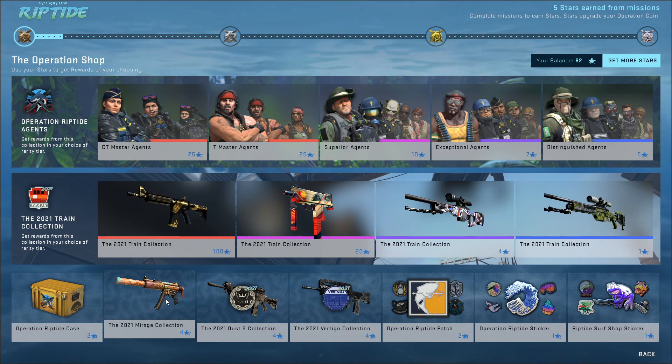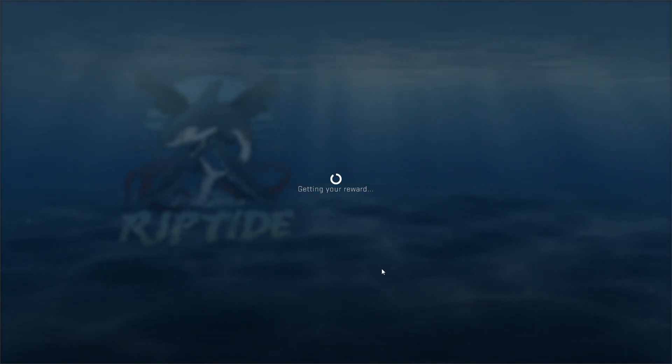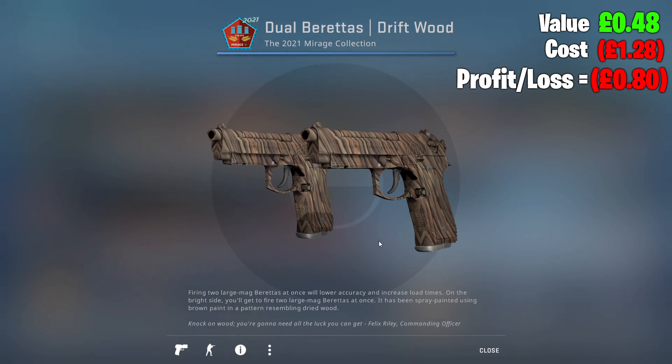I'm opening Riptide Operation collection skins every single day until I pull a red. Opening one of each as always — I don't know how to word that. Is it like 'Operation Riptide collection skins'? But then it sounds like I'm opening Operation Riptide cases. Nonetheless, gonna be opening one of each every day. Let's see what we get from the Mirage collection today, hoping for a red as always.